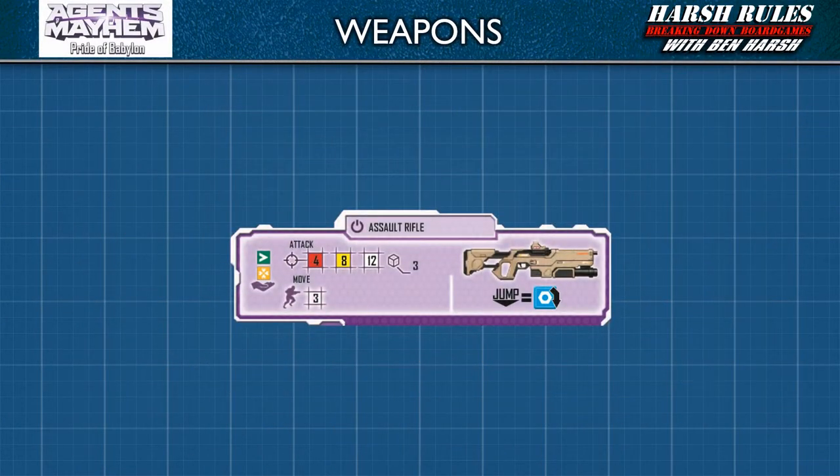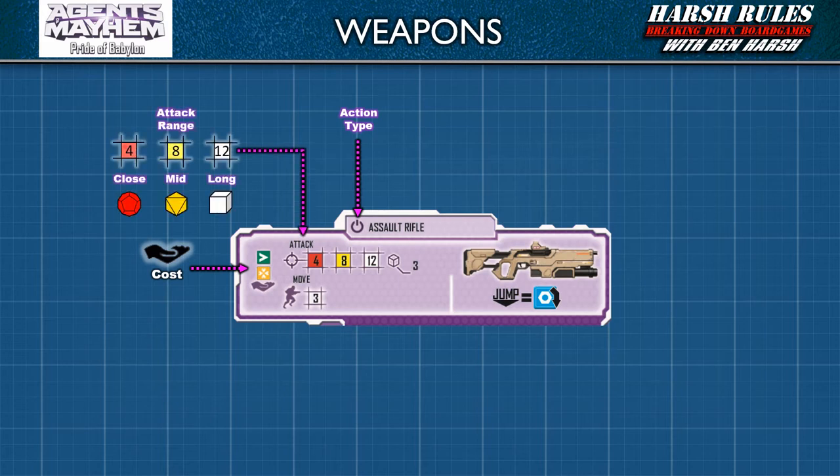Every elite unit board has a unique weapon action that is the unit's main way to attack. Weapon action panels have the following features. At the top of the panel is the weapon's name and the action type. On the left side of the panel is the weapon action's cube cost. Next to this is the weapon's attack range, symbolized by the range symbol and followed by three colored spaces. Each colored space icon represents the range in spaces of the attack, and these colors are also tied to the dice used at that particular range.